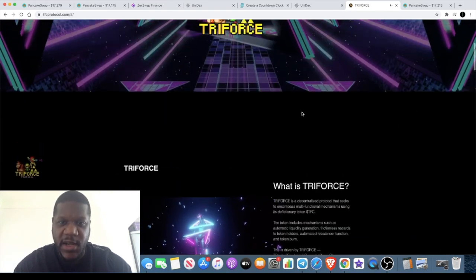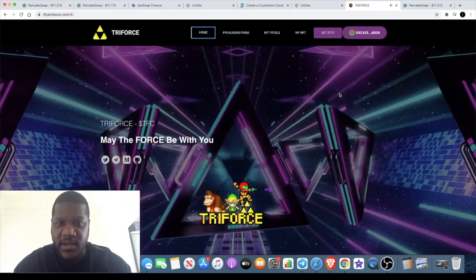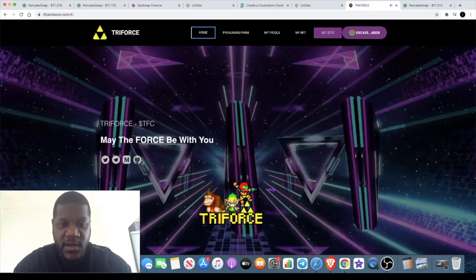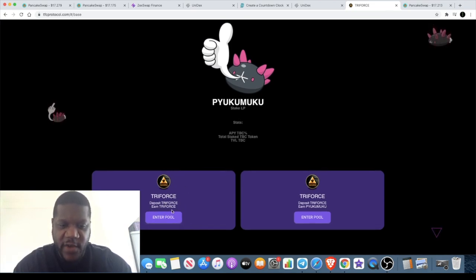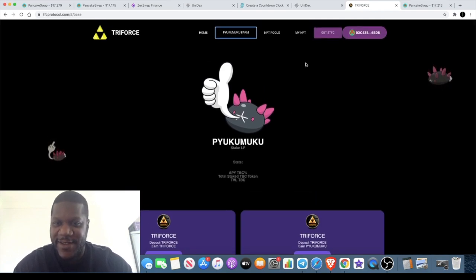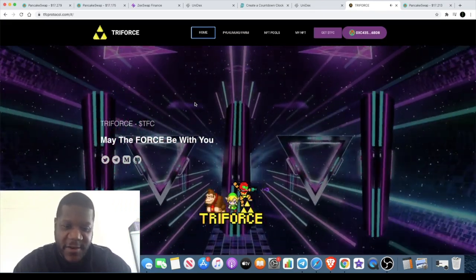The market cap is currently about $2.5 million and the token price is around $0.25. It hasn't really taken off yet, so you're actually getting in early — it's only been live since yesterday. They've got the Pyukumuku farm and there are pools where you can deposit Triforce to earn Triforce, or deposit Triforce and earn Pyukumuku. Not sure how to pronounce that, but it's definitely an interesting concept.